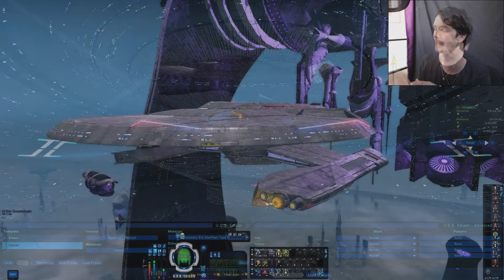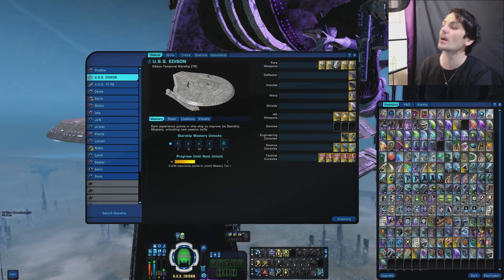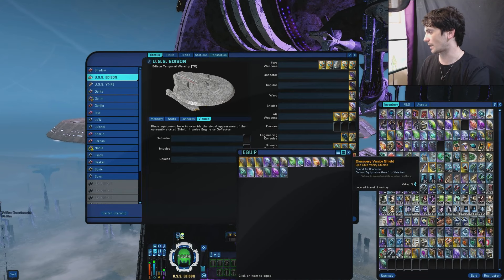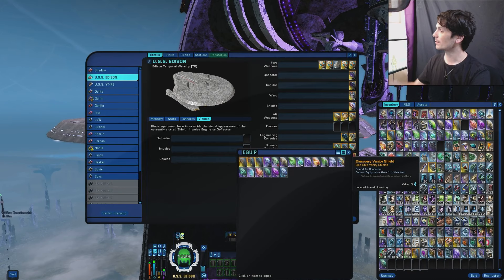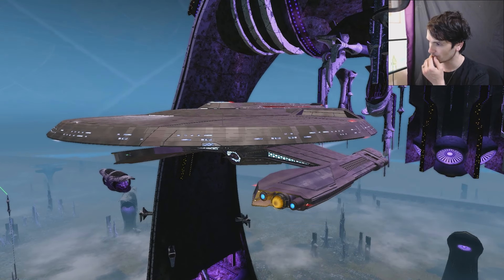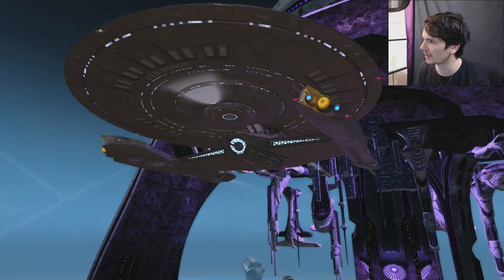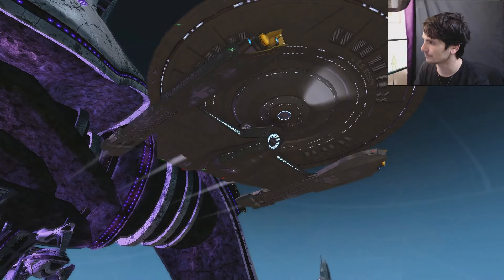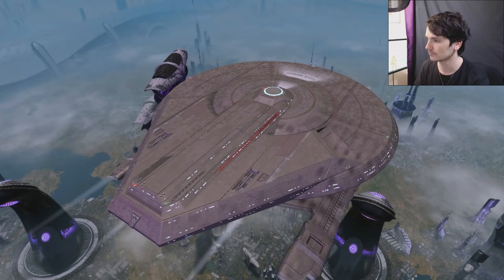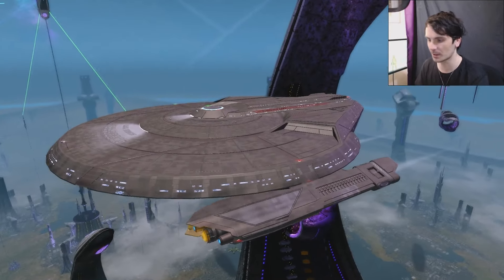Now, the big question — vanity shields. Discovery Vanity Shields should work really well on this ship in theory. Not so sure I like the way that looks on the nacelles, but otherwise it's quite nice. It definitely has the ship looking a bit more shiny. How about the Emperor's Vanity Shields? That actually draws in those weird strip linings we saw with the Type-0. It's interesting to see them.